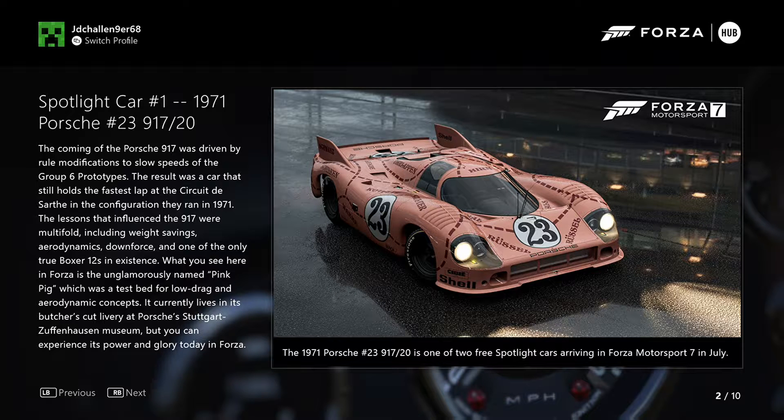Spotlight car 1: 1971 Porsche 917/20. The creation of the Porsche 917 was driven by rules specifications to show the speed of the Group 6 prototypes. The result was a car that still holds the fastest lap at the circuit. In the conversion they were reigned in 1971, the lessons were conferred in 1970, with must-hold modifications including weight savings. There are only 12 in existence, and one you see here in Forza is named the Pink Pig — a test bed for drag concepts that currently lives in the Porsche Museum. You can only experience its full glory today in Forza.